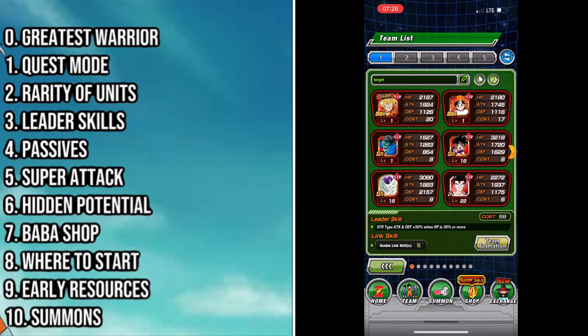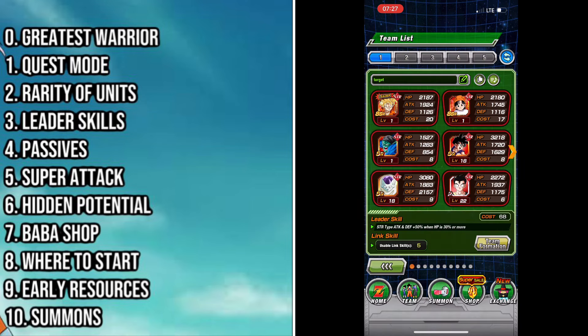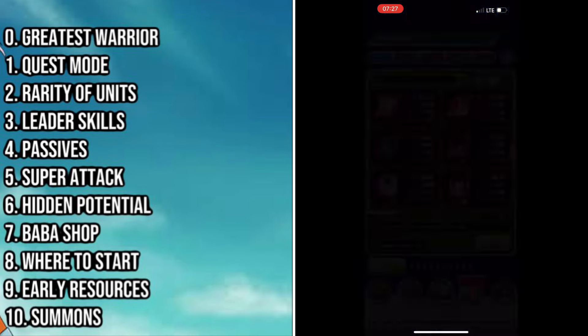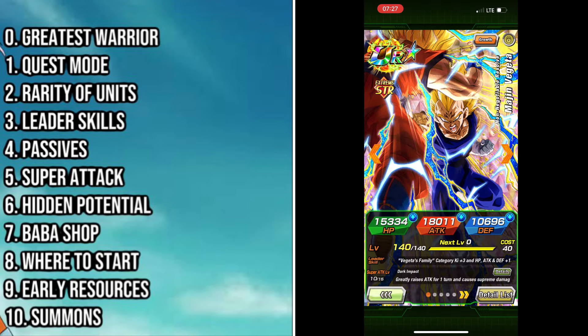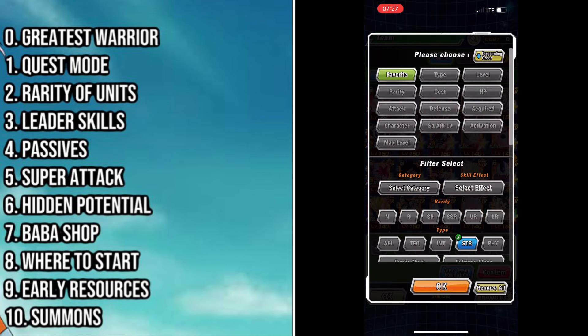If you are building a team that says 'Strength type units' and you have an AGL type unit there, that unit is not going to be receiving the buff from the leader skill. Leader skill is your most predominant determining power in your team's strength — it's the very first part of Dokkan's calculation when it comes to strength, and it's a very very important part.